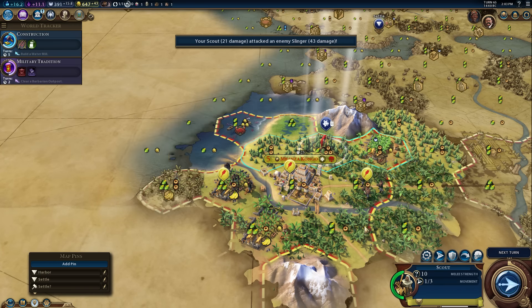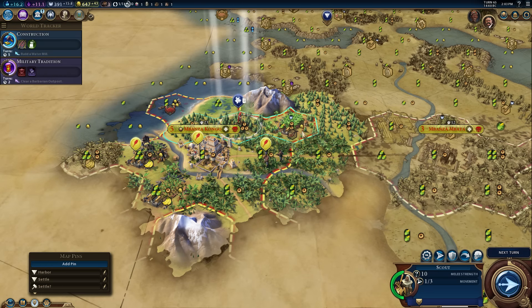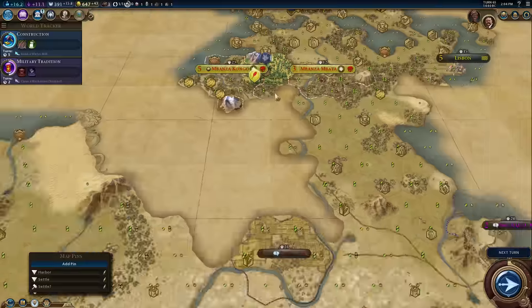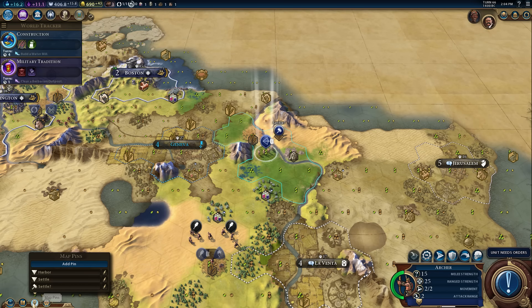I guess we've got to go around these — he's just keeping these units there. It took me off of the scout even though we had moves. When you're inside someone else's territory, it doesn't currently let you make a path that is more than one tile long. You have to individually move it for every single tile inside another territory, which is kind of weird.